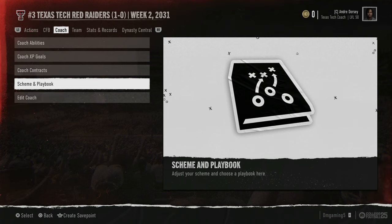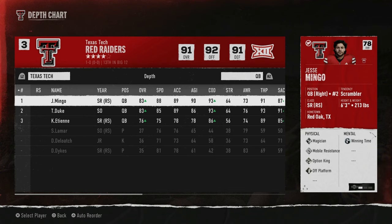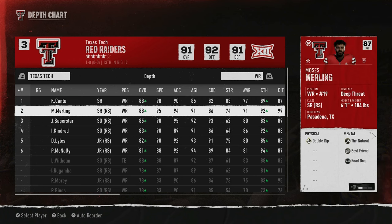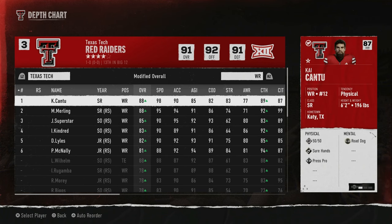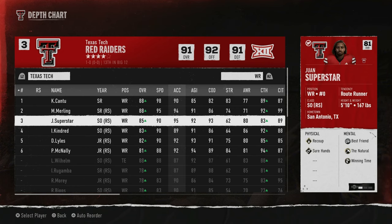Last year we won enough to go undefeated and win the national championship but we didn't put up a ton of points — the veer and shoot is still explosive. Then the following year, guess who hit the portal? A bunch of players from Arkansas, and guess who they signed with — me. Merling was a freshman on that team from the live stream; he transferred and is now a starter for me — he's a go-daddy. Cantu was another one — 98 speed.